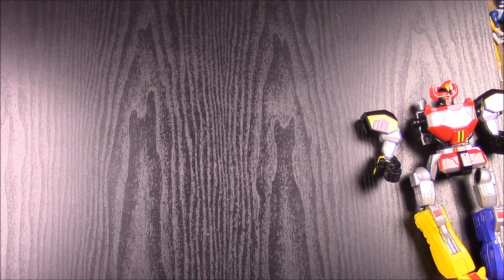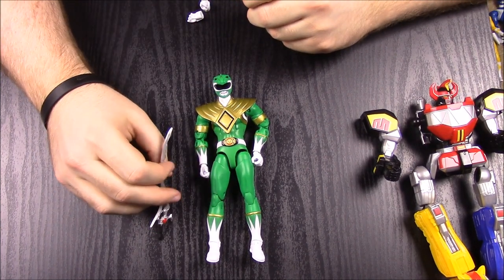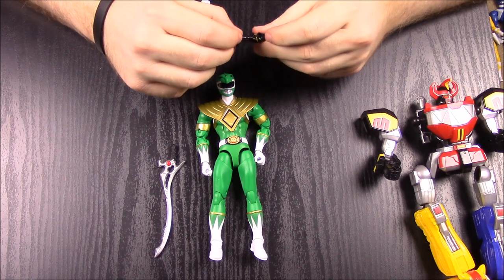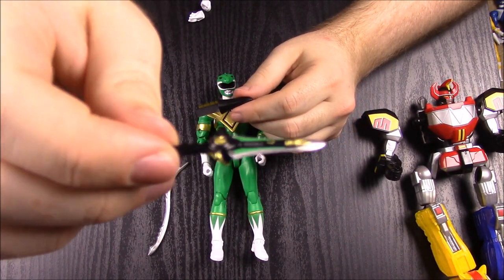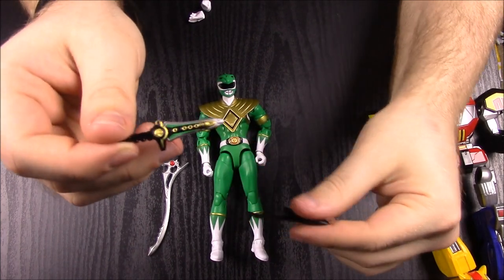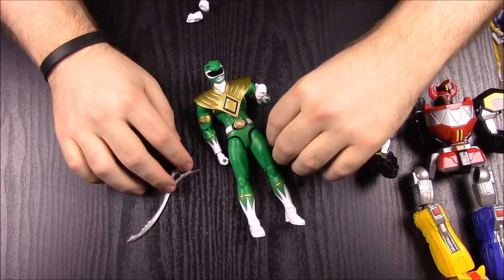Now for my favorites — first up is the green ranger. He comes with a lot of different stuff. He has what I believe is the sword of darkness, and then of course the dragon dagger with its sheath. The dragon dagger has a lot of detail in it — usually accessories are just plain, but they actually put real detail into this one. The sheath fits onto his side, though it doesn't fit super perfectly.